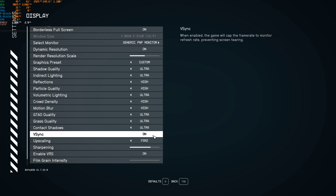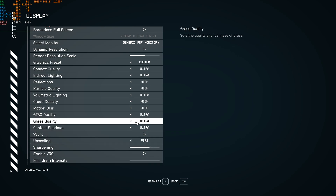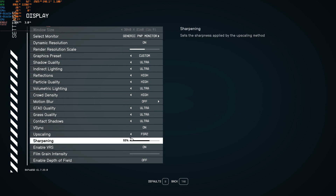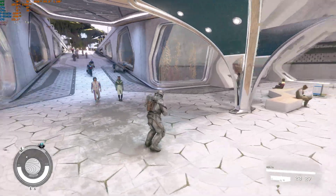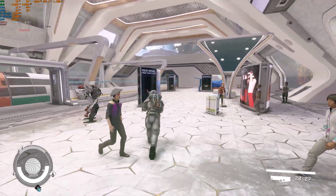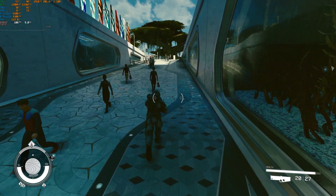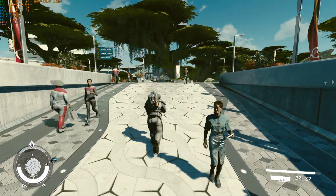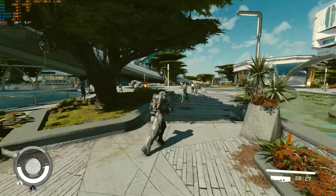Everything's on ultra again — depth of field is off. Back at 4K, everything on ultra, 120 frames per second. At 50%... actually, let's go to 75%... and now 100%. So now we're back at DLAA — native 4K render resolution. It's not being upscaled; it's actually just using 4K and applying DLSS's anti-aliasing to the image. Gosh, that looks really good — 100 frames per second. Absolutely beautiful.